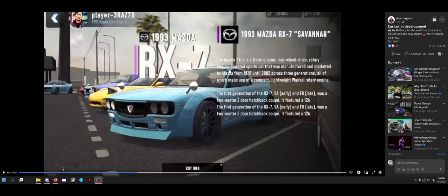Let's give this a read real quick. The RX-7 is a front-engine, rear-wheel-drive, rotary-engine-powered... sports car that was manufactured and marketed by Mazda from 78 to 2002 across three generations, all of which made use of a compact, lightweight, Wankel rotary engine. They say the word 'engine' — I feel like they could word this a little better.